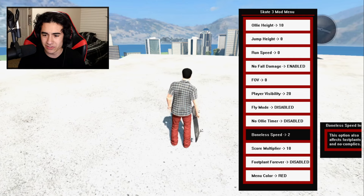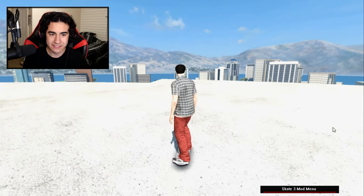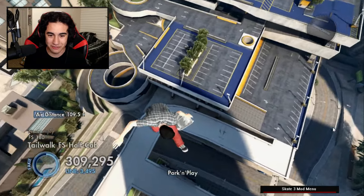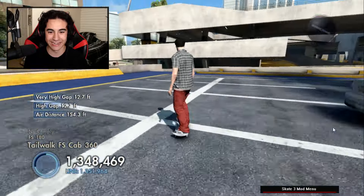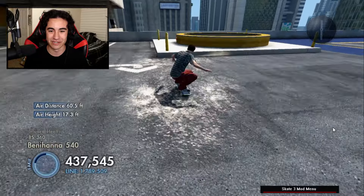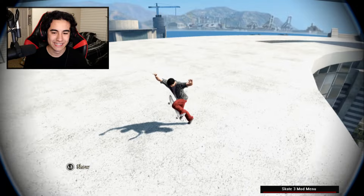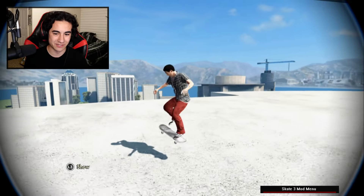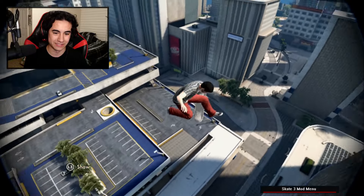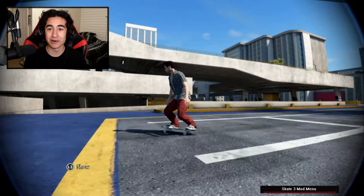If you go to boneless speed, let's just set it to maybe 10 to start. All you have to do is put your board down, set your marker, do a no comply, and it basically does a speed glitch for you. It's so perfect. And bang — there we go! We gapped all the way down to the parking garage — that was first try. It's like 10 or 11 years of playing this game and just new stuff all the time, especially with the modding community. Look at this gap — obviously this would never be possible in regular Skate 3 because fall damage is a thing. And we just ride away.